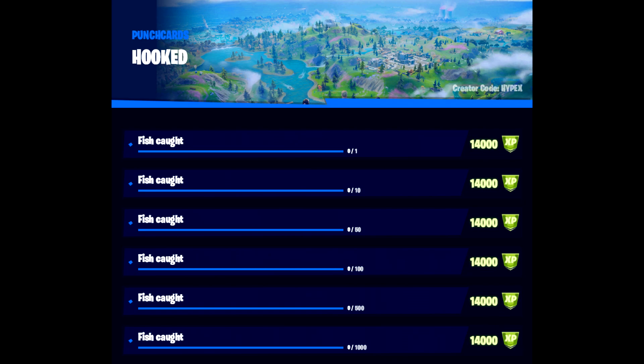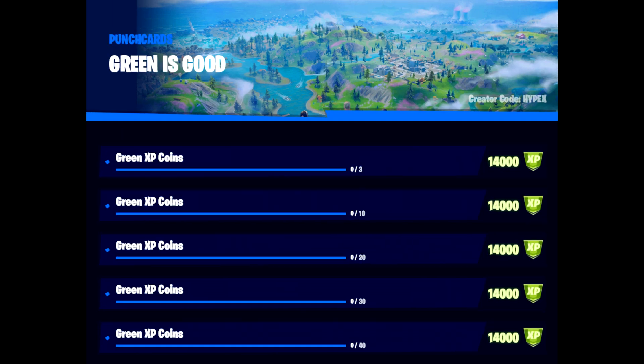We then move on to Hooked, which is our fish catching punch card for this season. These are all worth 14,000 XP each, so a fair bit of XP considering there are close to 49 all up. The fish one goes up each tier: the first is 1, then 10, 50, 100, 500, and 1000. That's what you'll need to do to complete that one.